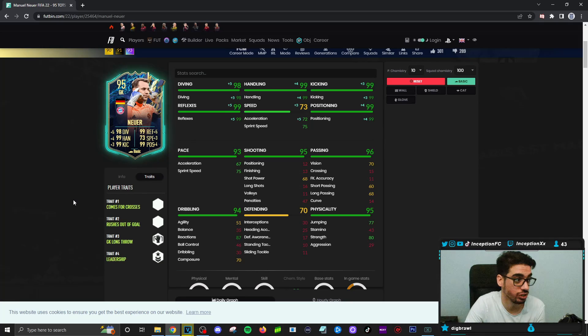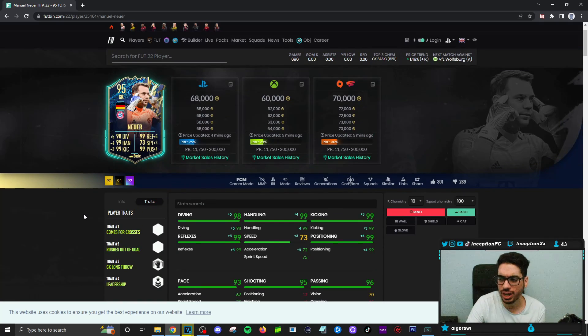The saves that he made, I liked personally. With Neuer, honestly, for a card that costs 68K that gives you such an easy link to the new Sula card, you really can't go wrong with that. It's a triple link setup just like that. It's pretty sick.